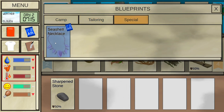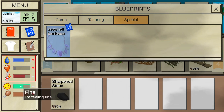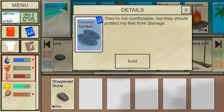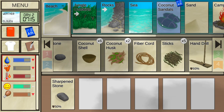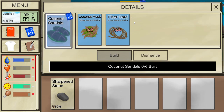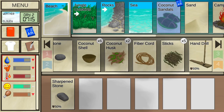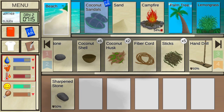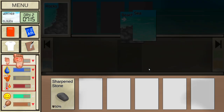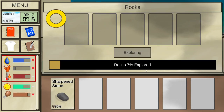The blueprint for a seashell necklace gives a bit of happiness. More importantly, tailoring coconut sandals protects you from things like spiders, urchins, and other hazards. I'd really like to get those. Coconut husks and fiber cords are needed. For that I need coconuts, for coconuts I need an axe, and for an axe I need the fire ember meter to go up. Let's explore some rocks — although it's dangerous.